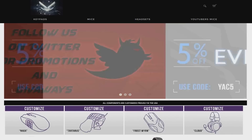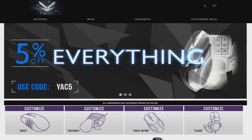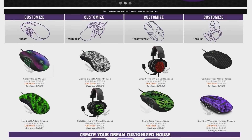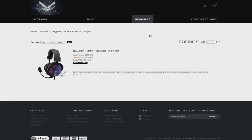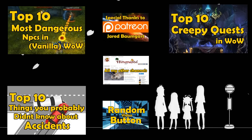I'd also like to thank Yaktronics for sponsoring this video. Yaktronics sells custom mice, keypads, and headsets — all items used heavily for computer gaming — with cool logos and the option to add your very own unique logo to whatever you want. Use promo code RUMARED for 7% off at checkout. Links in the description.